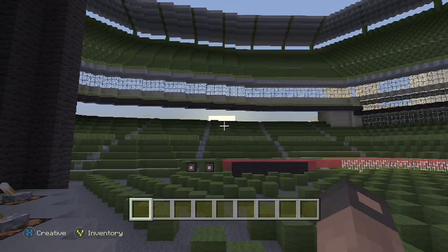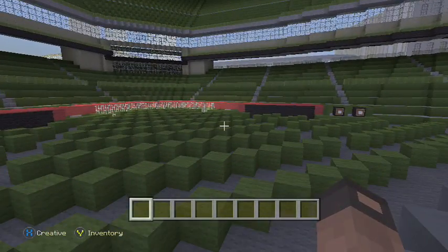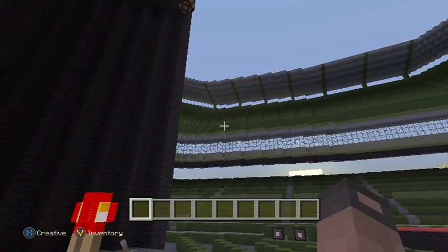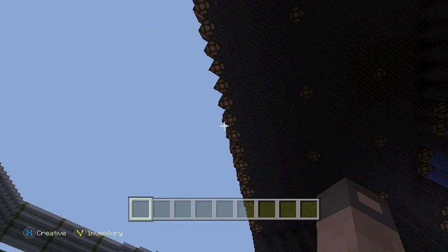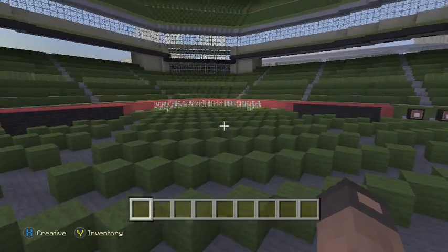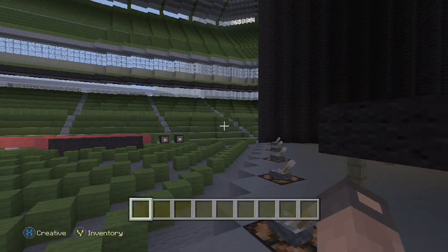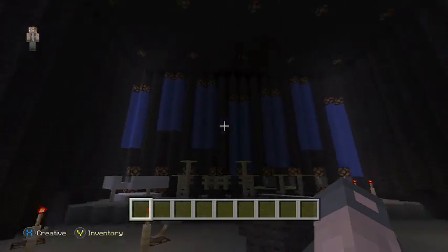Another thing to note - I have the daylight cycle off right now. The lighting we have right now is how it will be when people arrive. When it's time for the concert to begin, I'm going to start the daylight cycle, and once it becomes dark and the moon gets to a decent spot in the sky, I'm going to pause the daylight cycle again so it stays night the whole time, then come on stage and start the concert.